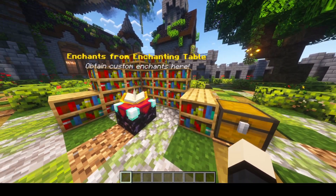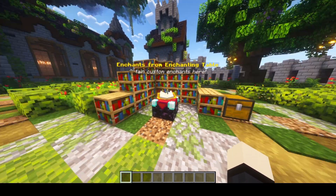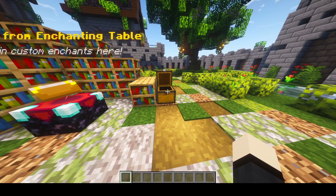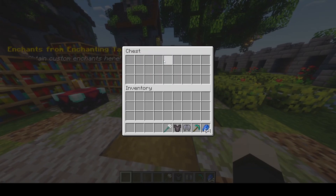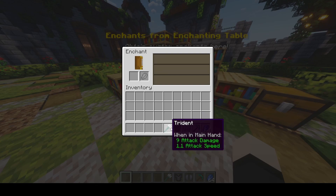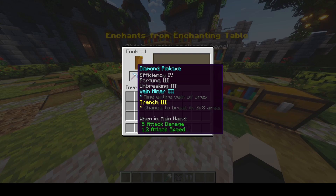The first feature, and probably one of the biggest features of this plugin, is getting enchantments from the enchantment table. You can get enchantments for anything — for armor, for weapons, tools. It has enchantments not only for basic items, but for Elytras, Tridents, and more. Let's enchant a pickaxe right now. Just enchant like that, and you get custom enchantments as well as vanilla enchantments.